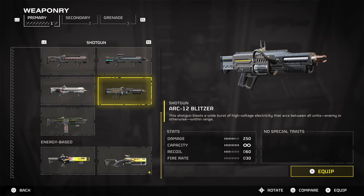As shown, the weapon has the following stats: damage 250, capacity infinite, recoil 60, rate of fire 30, and a maximum effective range of around 30 meters.